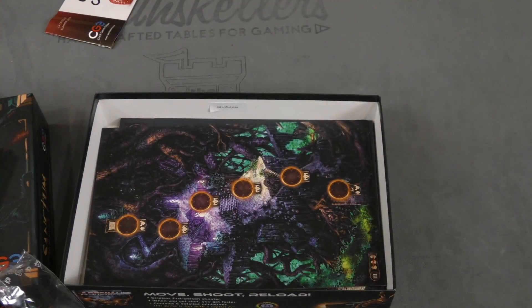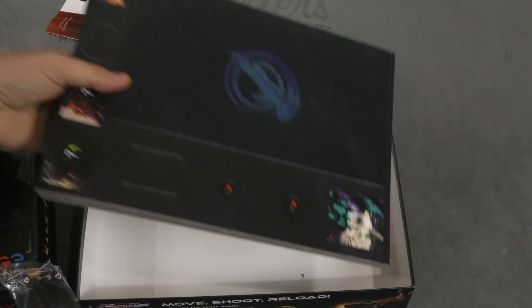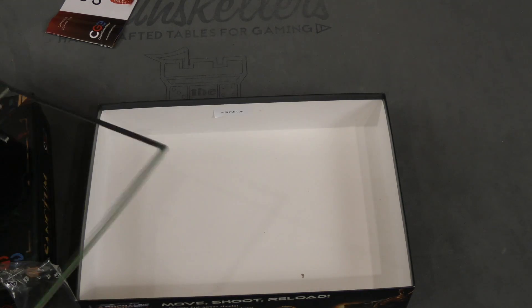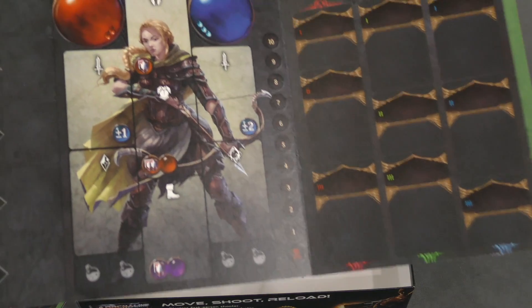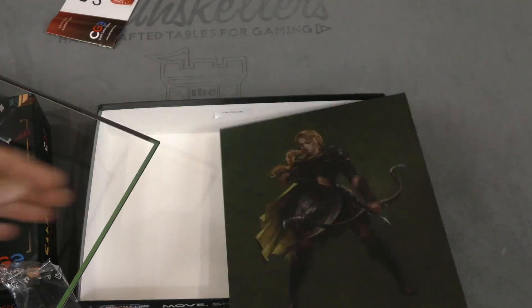Wow, these boards look great. And then a bunch of punch-out counter sheets. Let's take a look at these and see what we got. We have your character boards — there's your elven archer. She looks cool, with some cards to go with her.